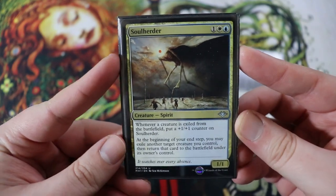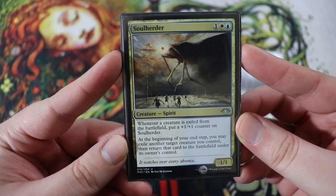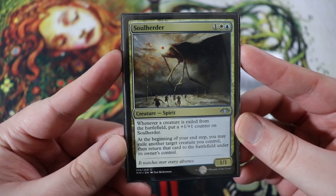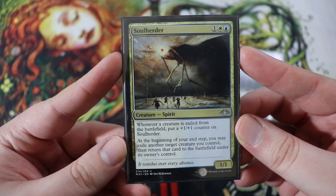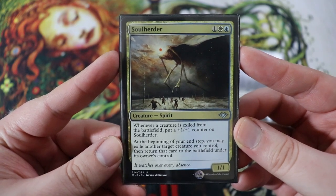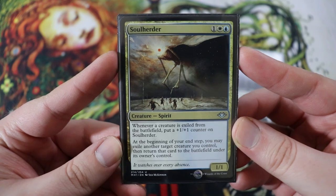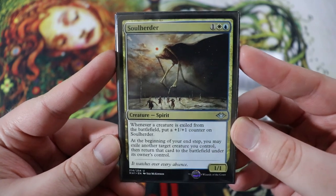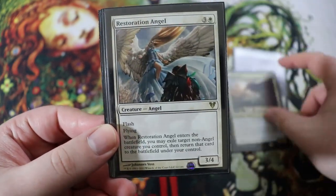Next up we have the Soul Herder. This is a sweet card for the deck. It is a 1-1 creature spirit for one of any, a white and a blue. Whenever a creature is exiled from the battlefield, put a +1/+1 counter on Soul Herder, and then at the beginning of your end step you may exile another target creature you control, then return it to the battlefield under its owner's control. So every single turn at the beginning of our end step we always get to flicker a thing, and this big old spirit just keeps getting bigger.